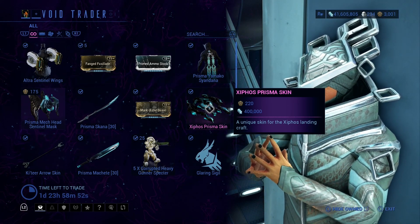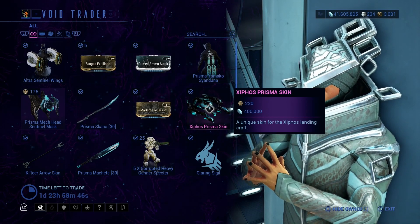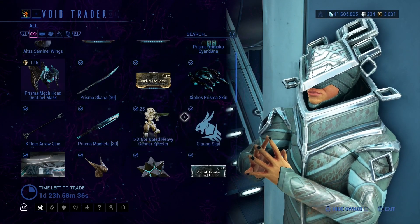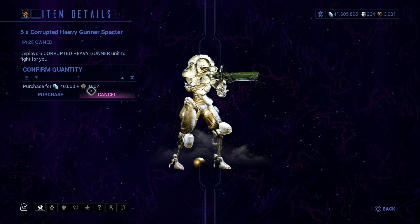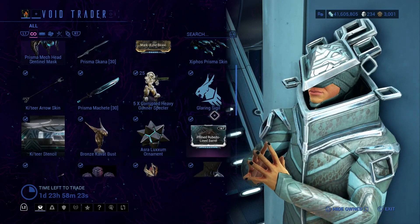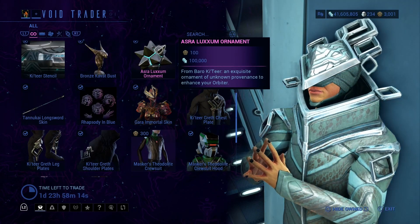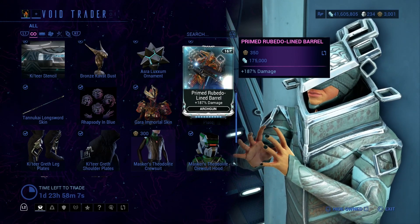Keep in mind this is only a skin — it doesn't come with the Zyphos, so you still need the Zyphos. Then we have Katera Arrow Skin, Prisma Machete, Five Corrupted Heavy Gunner Spectres. Keep in mind these spectres are not unlimited — each one that you buy comes with five. And then Glaring Sigil, Katera Scent Sentinel, Bronze Kavat Burst, Lexium Automate, and Primed Rubedo Lined Barrel — it's for an arc gun.